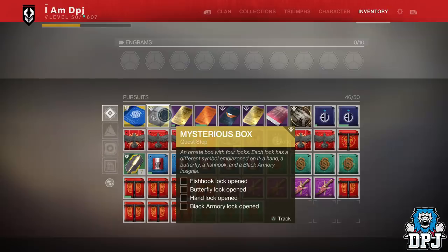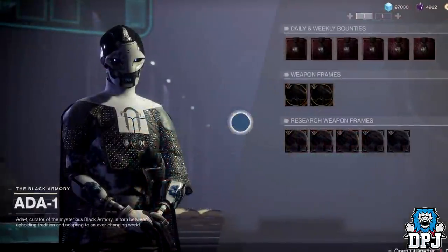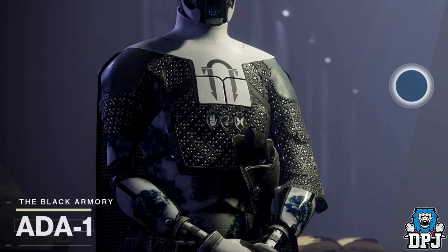You can see it states fishhawk lock opened, butterfly lock opened, hand lock opened, and Black Armory lock opened. The symbols we see upon other ones' chest pieces are these exact symbols. So somewhere through the universe there are boxes with these symbols on them which we need to locate and open up. That's the first part of this new exotic quest.